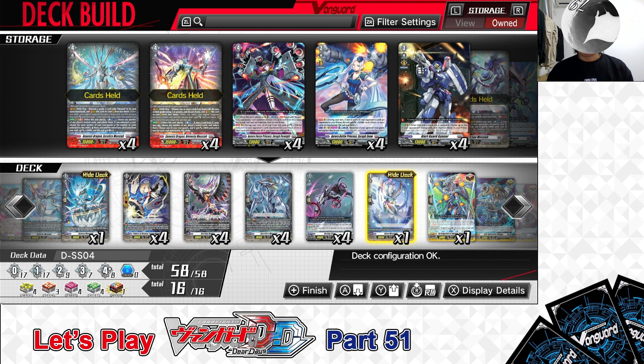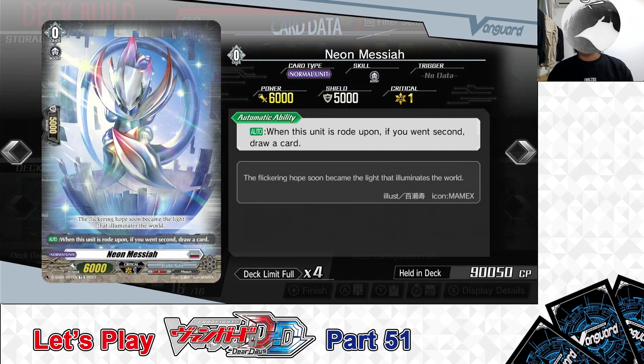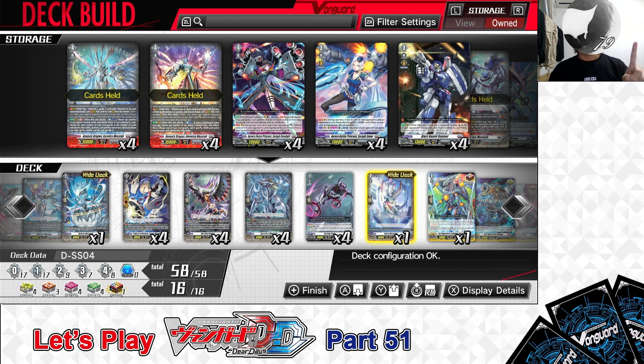Now for the deck's Grade 0 lineup. For the Grade 0s in this deck, we are playing — from the right deck — Grade 0: Neon Messiah. Skill: Auto — when this unit is ridden upon, if you went second, draw a card. It's the starting unit of this deck. Like any other starting unit in D-standard format, when ridden on top of and you go second, draw one card. We have 1 in the right deck.